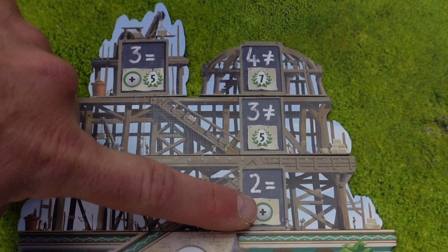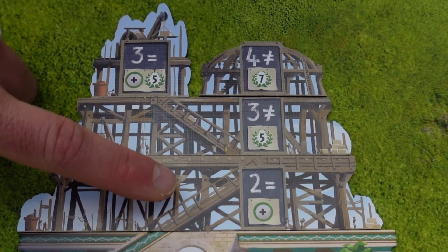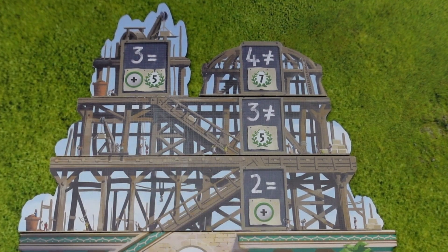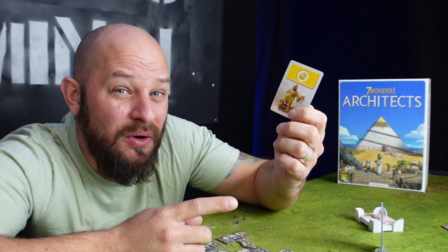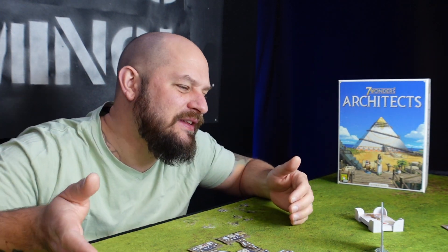Some levels have an additional symbol representing your wonder's special ability. Once you build that level, the ability activates and can be used during your next turn — check the box for details on what it does. You also have a joker in this game: the gold coin, which counts as any missing resource needed to construct your building. Once resources are used, those cards are discarded.